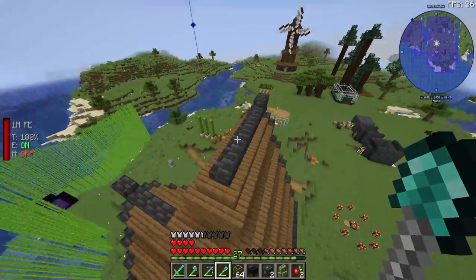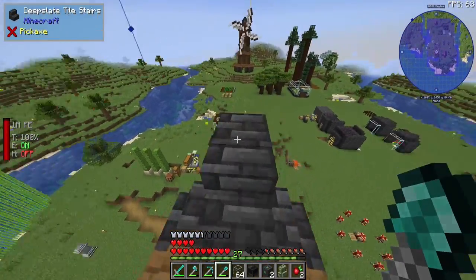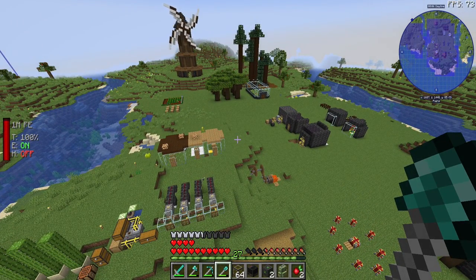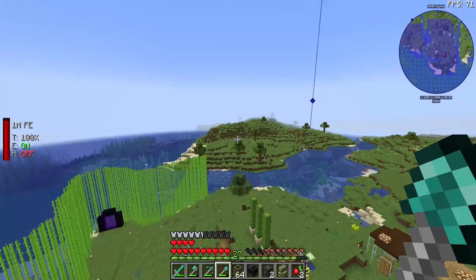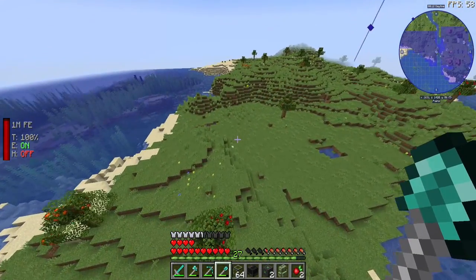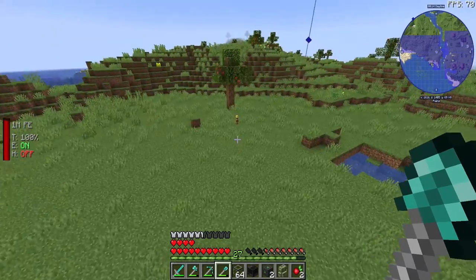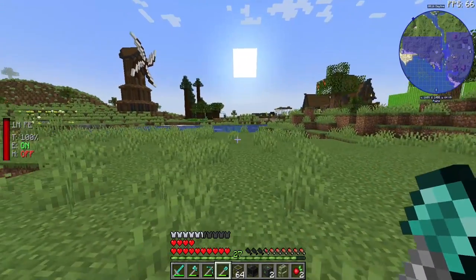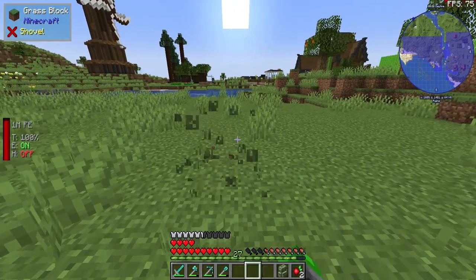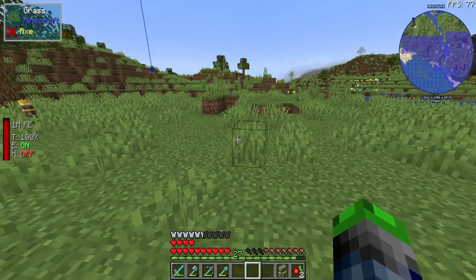Now question of the day: where are we going to put it? I think we put it over here, cause I do have this area claimed but not really chunk loaded. I really want to go ahead and put a bridge going over here eventually, so we'll make our little cool reactor house over here.